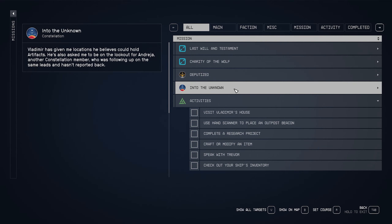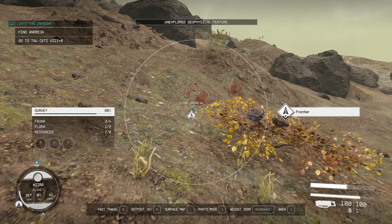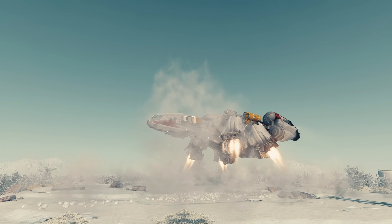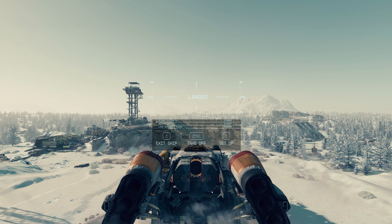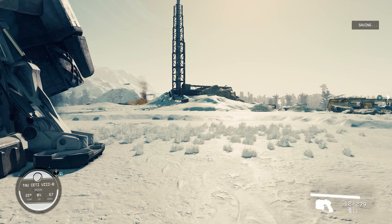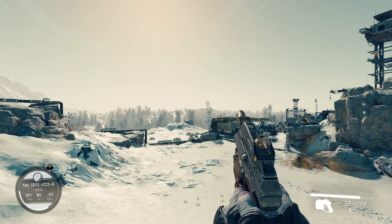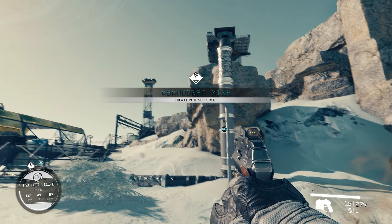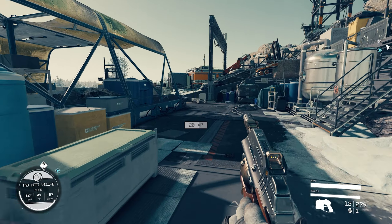Let's go. Can't we go find Andresia first? I think that's definitely a part of this mission somehow. Alright, we're back out here on Neera and yes — find Andresia is next. So let's do it. Here we are on Tau Seti 8b, allegedly where Andresia is or last was. Oh wow, what is that halo effect out there?